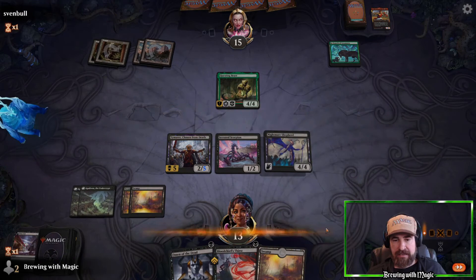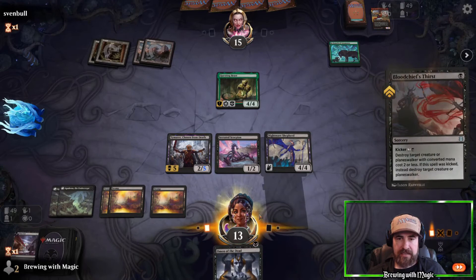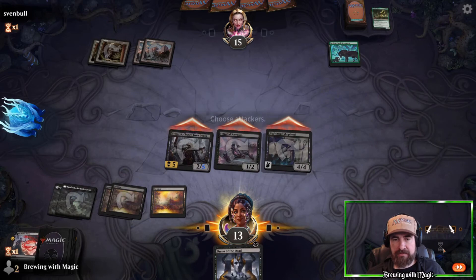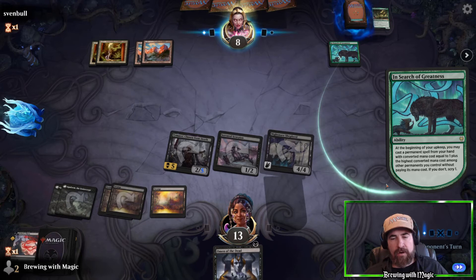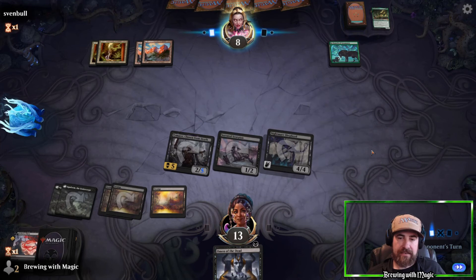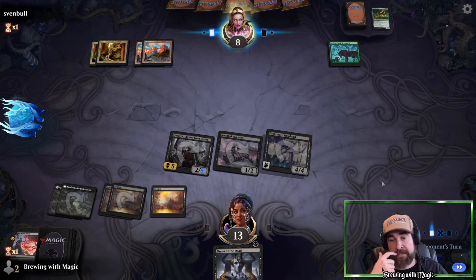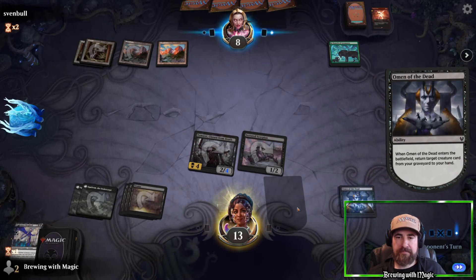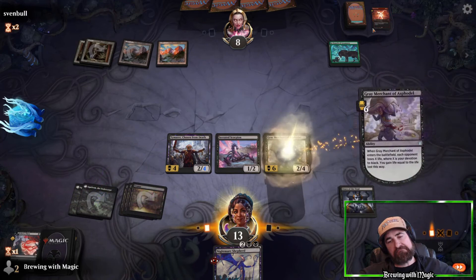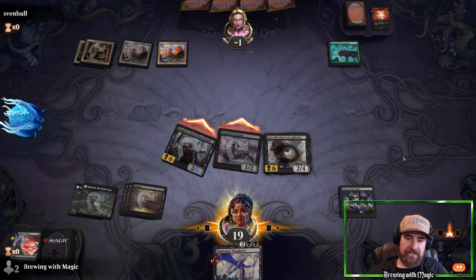They drop Questing Beast — I'll block the 1/1 and take a smack to the jaw for four, killing the 1/1. Another land drawn. If we draw Grey Merchant we are ready to go. That is a snap decision — not even a question. We swing in with everything. We have Omen of the Dead in case they try to kill anything — we just bring it back to hand. Grey Merchant seals the deal. Demon Bolt? We have an answer. I'd like my creature back — and good game.